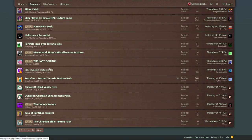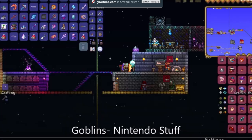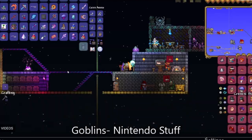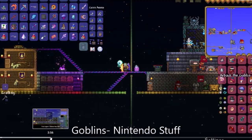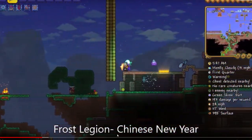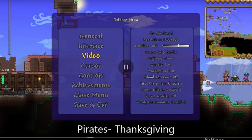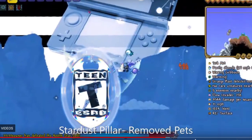We got the Dungeon Guardian Enhancement Pack, which is obviously going to make the Dungeon Guardian look cooler — yes, that's the coolest thing I've ever seen. This next one I saw the other day — it's a 3DS Invasion texture pack. It pretty much turns all the invasions into 3DS-themed things: the Goblins become Nintendo stuff like Mario, the Frost Legion becomes Chinese New Year, and the Pirates become Thanksgiving with pilgrim hats. We might have to check this one in-game.